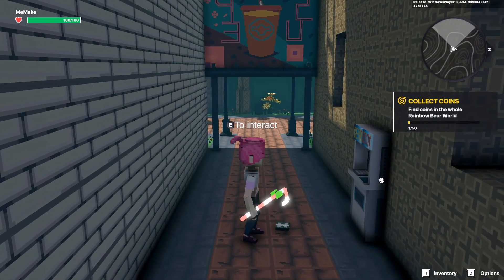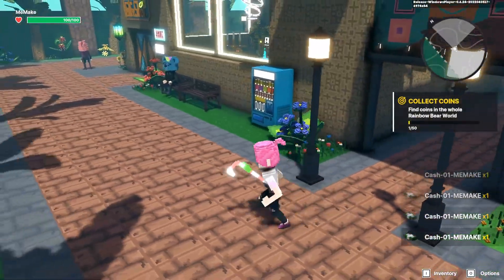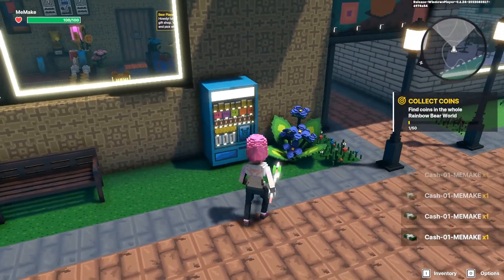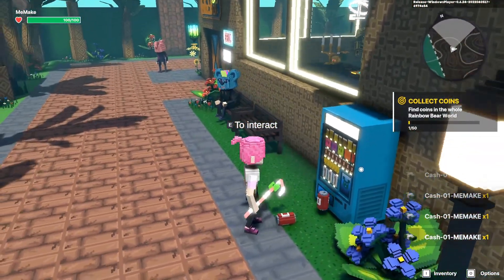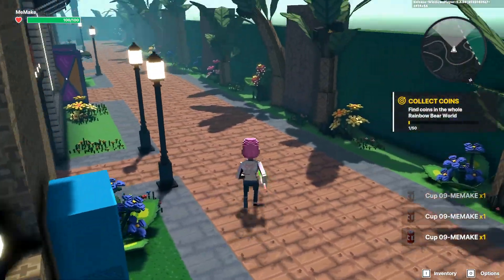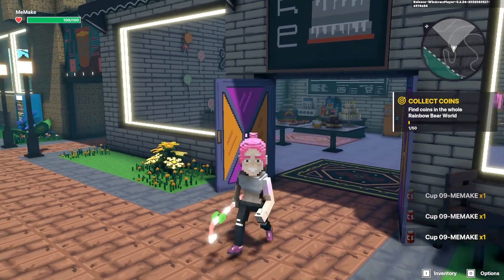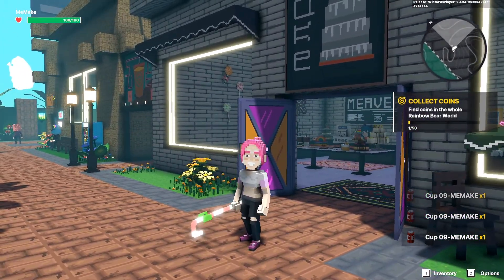The alien machine will spawn some cash for us — that's richness! And there's a vending machine; interacting with it will give us some coke. Nice, and there's some more inside.